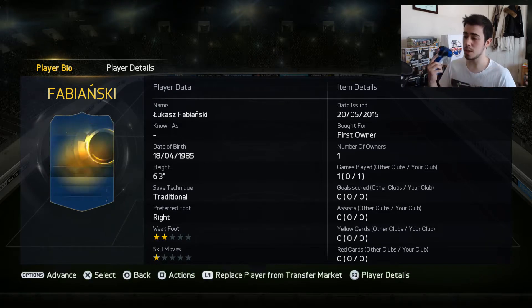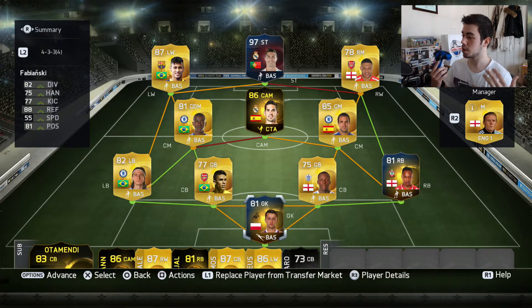Free pack OP. We're going to be using this team around him, which looks absolutely incredible. I don't like Fab Brittergast but he's in there for chemistry reasons with Isco. The team looks pretty decent, so let's go into a game and see what happens.